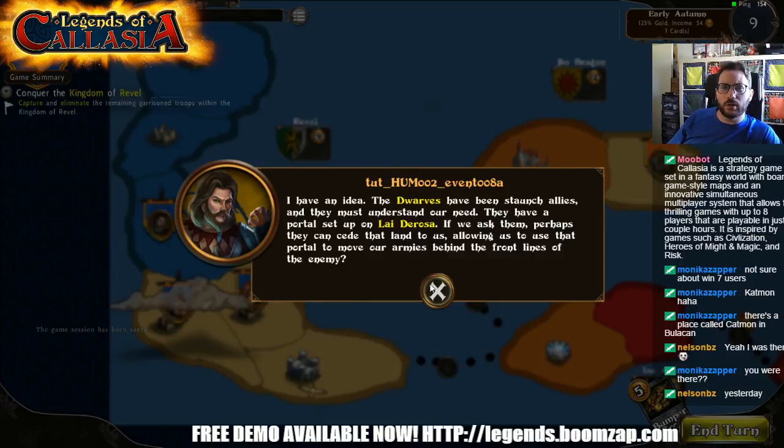I have an idea — the dwarves have been staunch allies, they must understand our needs. They have a portal set up on La Delrosa. If we ask them, perhaps they can cede that land to us, allowing us to use that portal to move our forces behind the front lines of the enemy. You may give and receive lands and resources from allies; you may request or offer on the alliance screen.